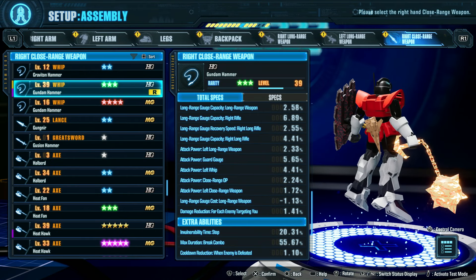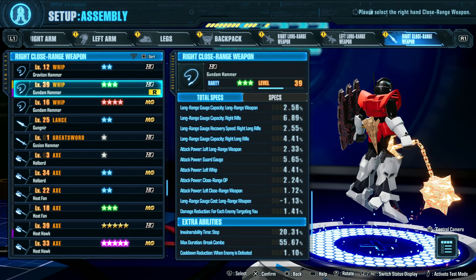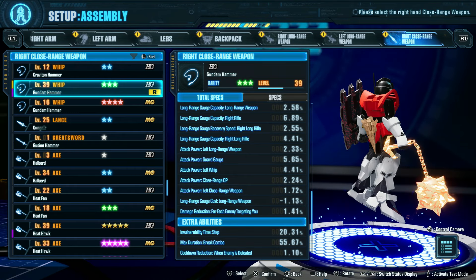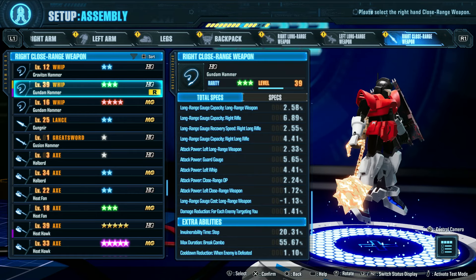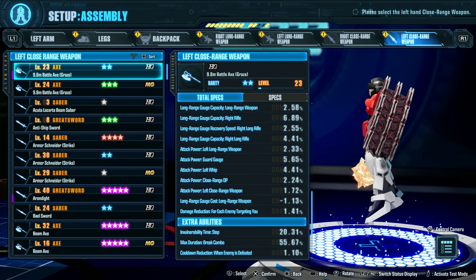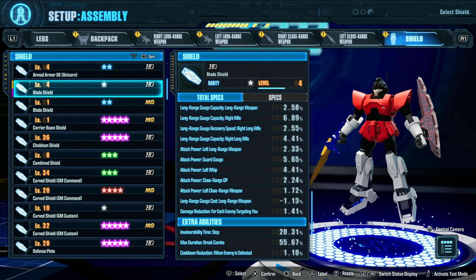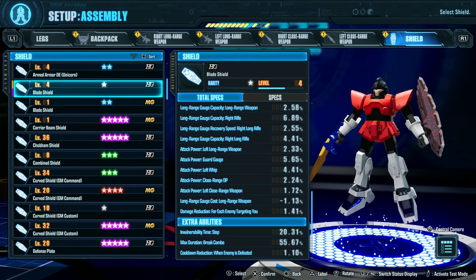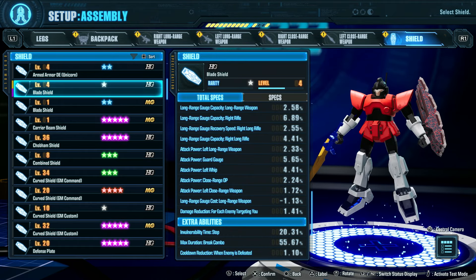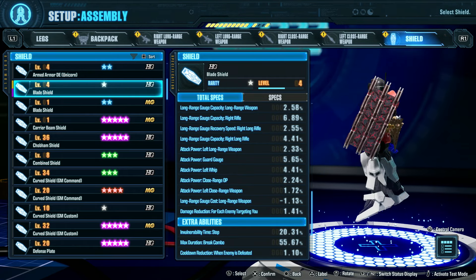For the close-range weapon, it had to be the Gundam Hammer, because the final upgrade in Castlevania II is the Flame Whip. I managed to put a nice pattern on it with different levels of glow, which I think represents that really well. The left close-range weapon is none — I had an axe there at first, but I remembered that in Castlevania II there is no axe, so it's gone. The shield — the blade shield — Simon's shield in that game is Dracula's ribcage, so I feel like the blade shield with the nifty texture I managed to get on it represents that as well as we're going to get.